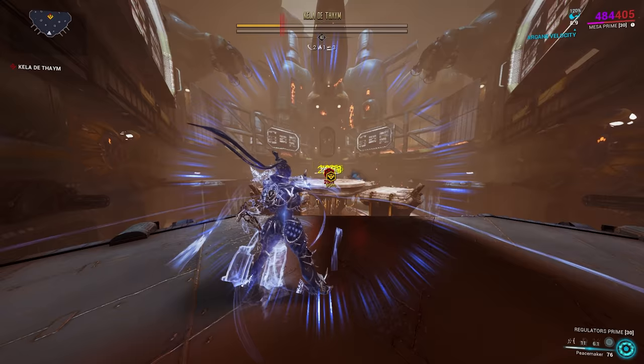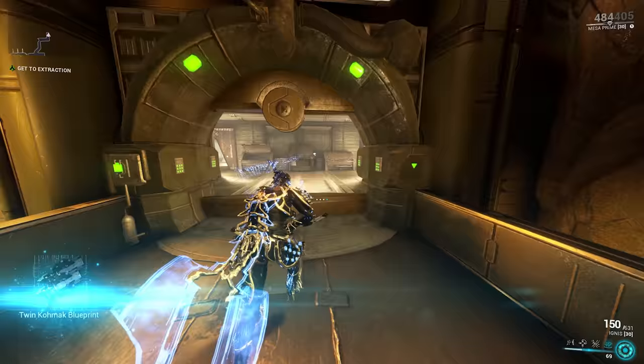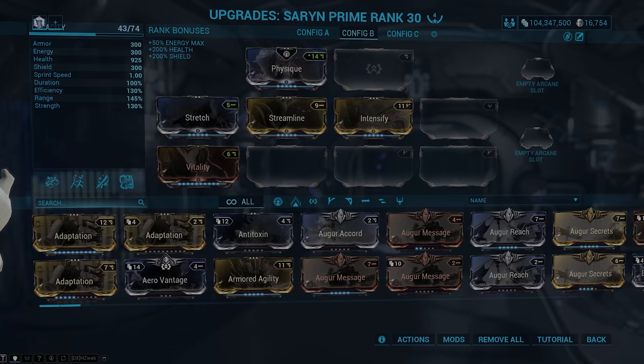Keep farming Kela until you have all the parts for Saryn. Once you do, craft her immediately, level her to 30 as fast as possible, and apply the Focus Lens you got from the Second Dream Quest onto Saryn. Saryn is a frame based around spreading disease to all enemies, so you want to be modding for Power Range and Power Strength. Make your build look like what's shown on screen.